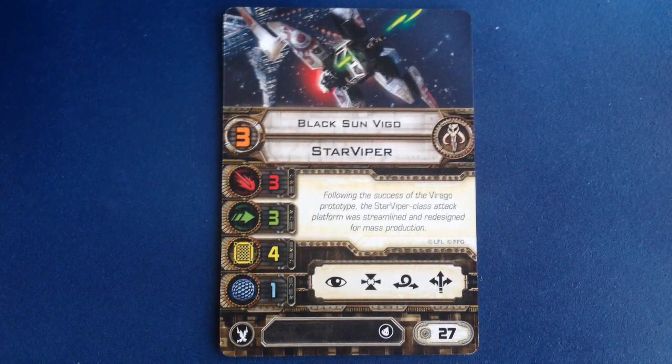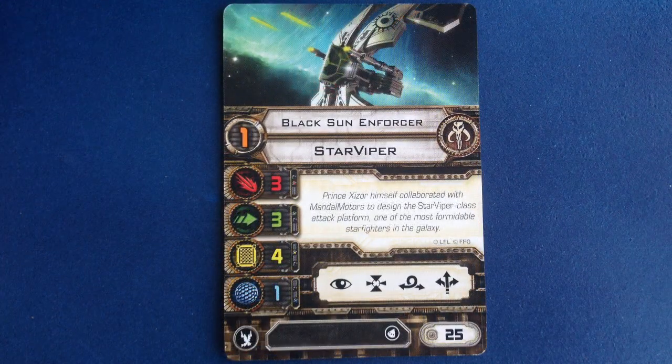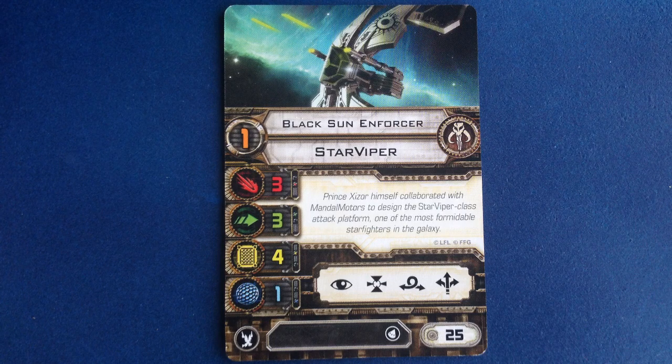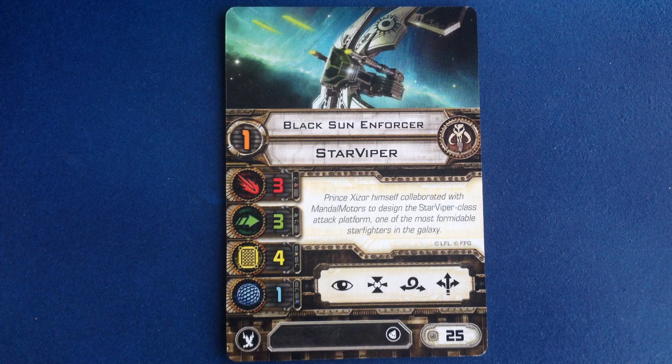Black Sun Vigo is a non-unique pilot with a skill of 3 and a cost of 27 points. The Black Sun Enforcer has a pilot skill of 1 and costs 25 points. Compared to the TIE Interceptor, we can see pretty clearly the effect that the extra Hull, Shield, and the ability to carry a torpedo has on the Star Viper's point cost — the bottom tier Star Viper costs 7 points more than the Alpha Squadron Pilot at 18 points.